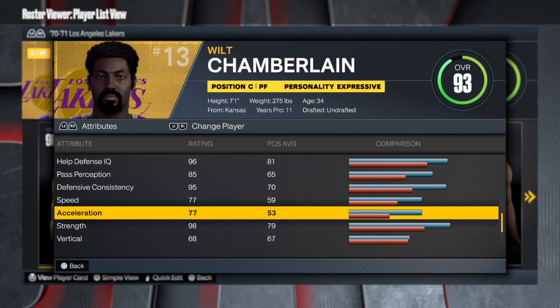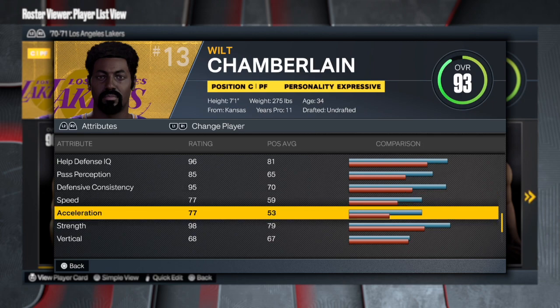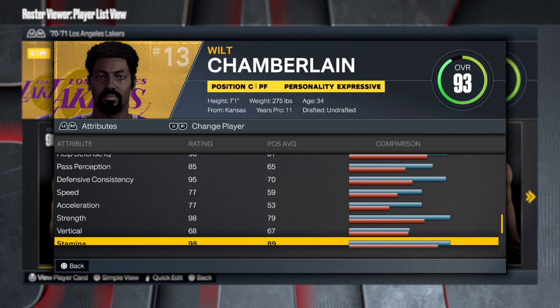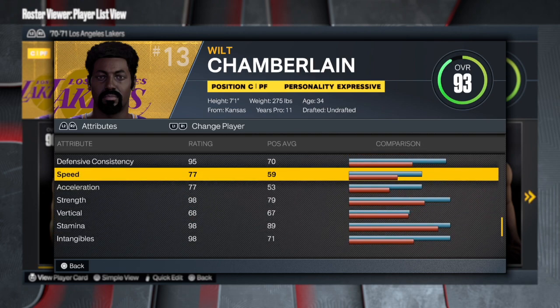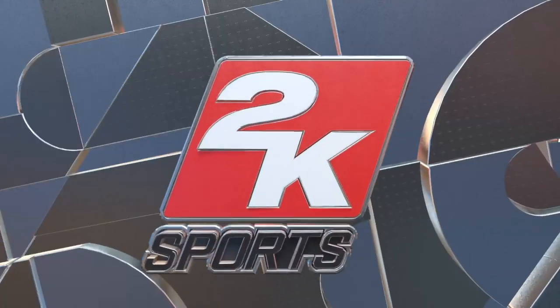This build is crazy — he's 7'1". But look at this: 77 speed at 7'1" with a 77 acceleration. Are you kidding me? That is cheese, man. Nobody can tell me that's not cheese. So we're gonna go to the MyPlayer builder and make the one and only Wilt Chamberlain.